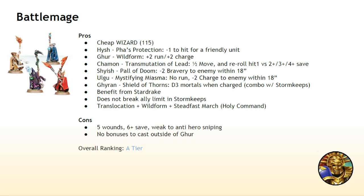I'd probably take Wildform in most scenarios. Transmutation of Lead goes off on a seven, Wildform goes off on a five. Assuming you get the plus one to cast because this season is in Ghur, Wildform going off on a four is just better. And if you take a Star Drake, it's even more reliable — the only way it fails is on a miscast. The Transmutation of Lead is good because two, three, four is the save characteristic you're most likely to encounter in Age of Sigmar now, so I can see it situationally being useful, but I'd still always go for Ghur for now.